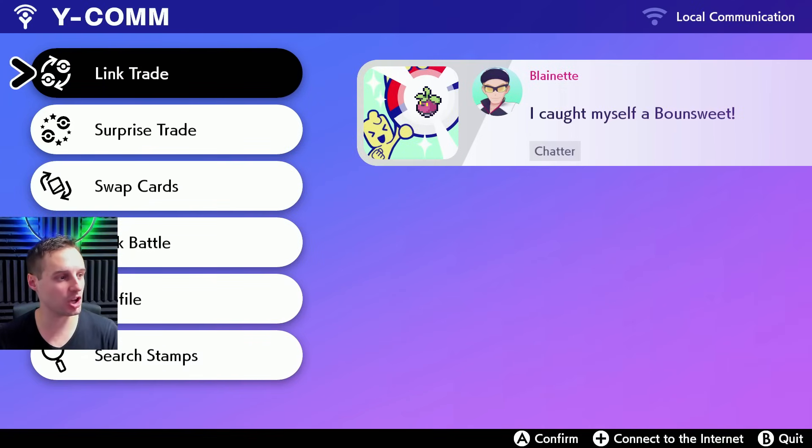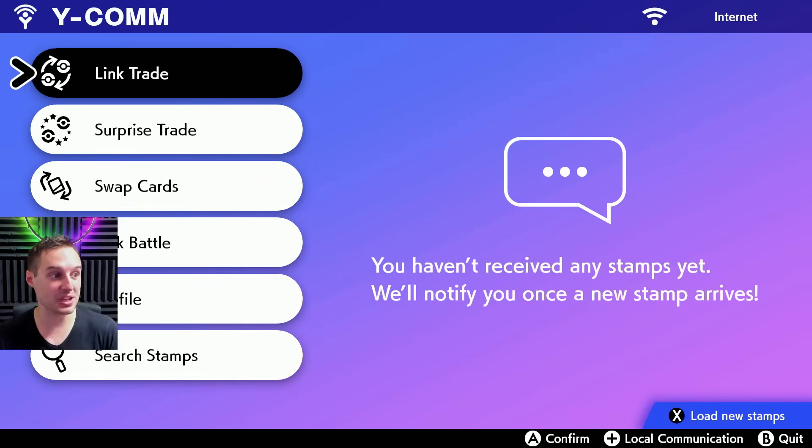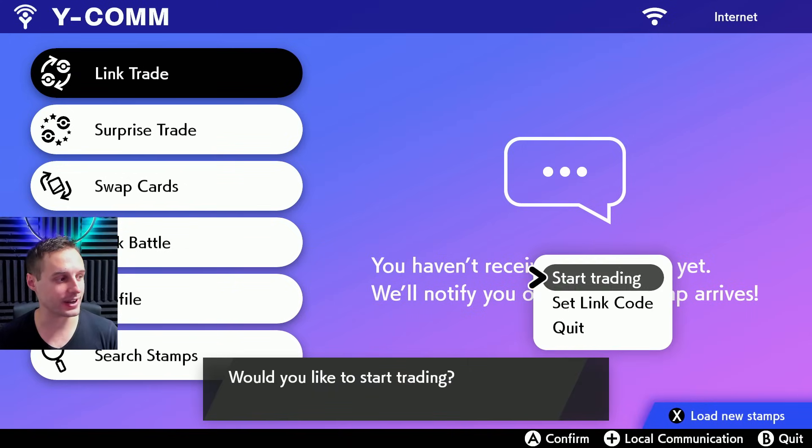Next up we're going to hit Y and then plus to connect to the internet, which will allow us to start doing link trades. Make sure you pay attention that you are in fact online, because this game will let you search without actually being online. Once you're online, let's go ahead and do a link trade and set a link code.